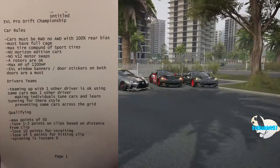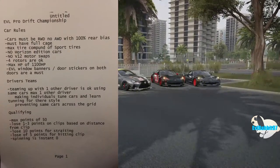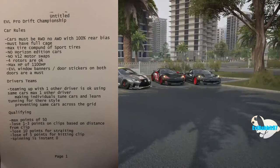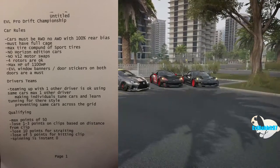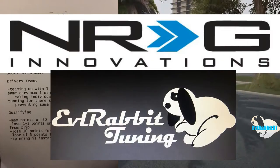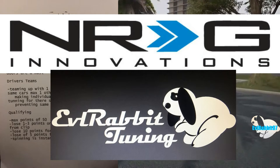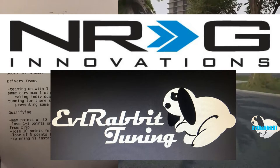The videos are in the background to show you guys a little bit of visual instead of me just talking. Basically the rules are here as follows for the EVL Pro Drift Championship, presented by NRG and Evil Rabbit Tuning. Cars must be rear-wheel drive, no all-wheel drive, with 100% rear bias.